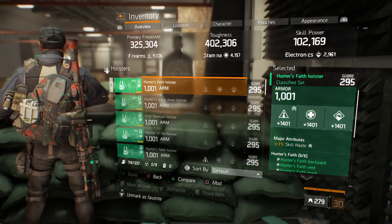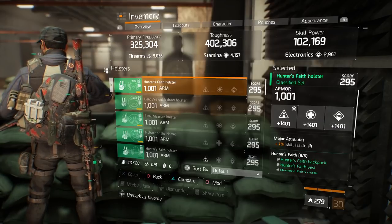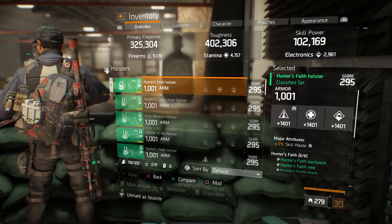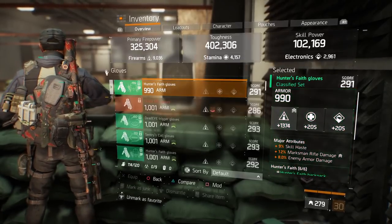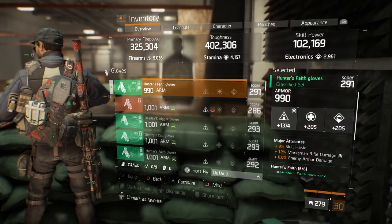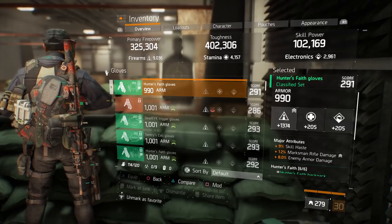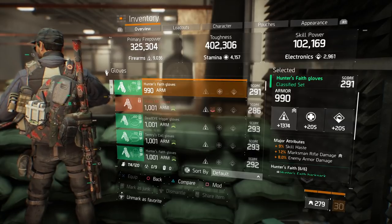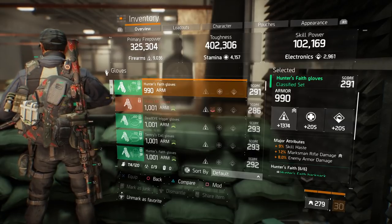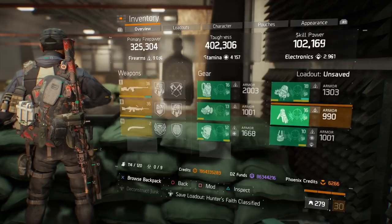The holster is maxed out with skill haste and the same mod. The gloves are rolled into firearms, skill haste, marksman rifle damage, and enemy armor damage. That setup changes of course if you run this for PVP - for PVP you try to max out crit chance and crit damage instead of EAD and DTE. That's the main difference.